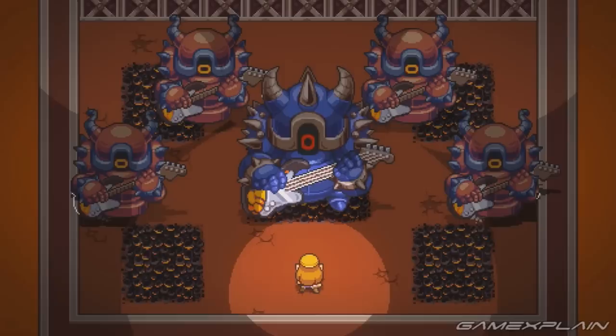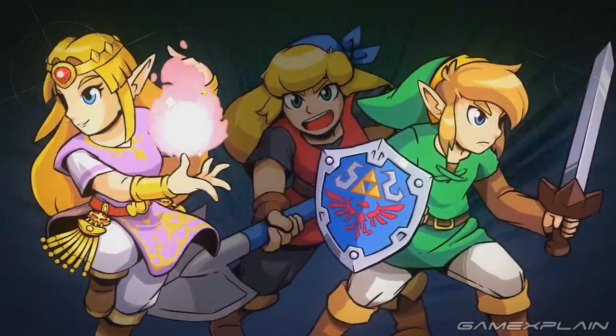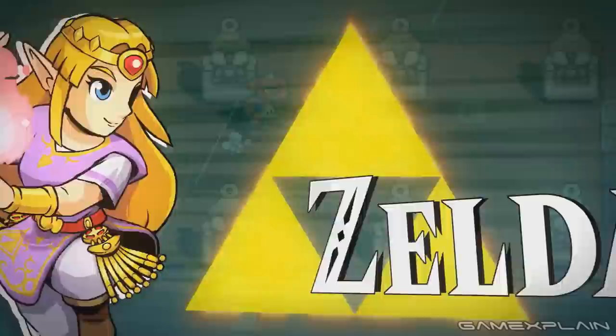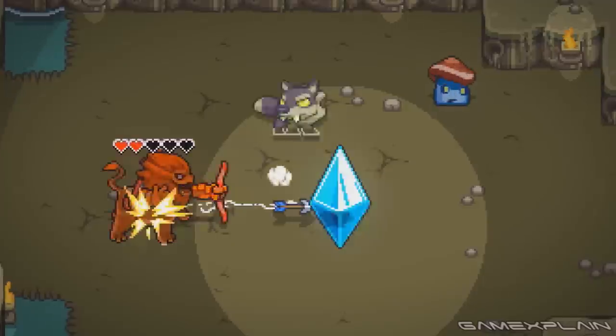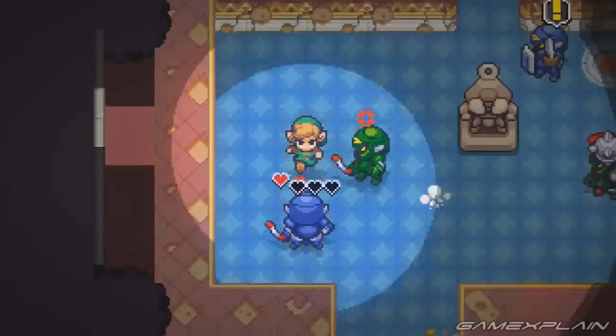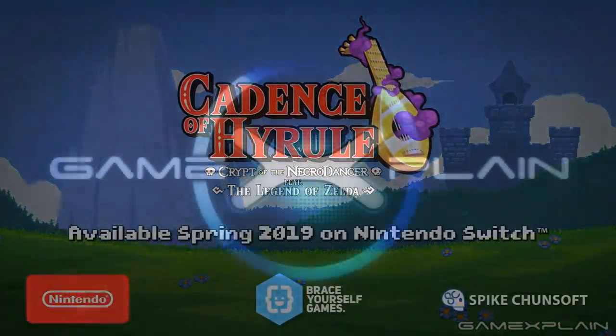The final thing we see is a boss battle against a new take on the Armos Knights. This time one is larger than the others and colored blue, but more importantly they're all wielding guitars rather than swords and shields. So yeah, the rhythm has really taken over Hyrule. But that's every Zelda element we could find in the Cadence of Hyrule trailer. Of course, there are rupees and hearts dropped by enemies as well, but this does seem like a full mashup of Zelda and Crypt of the Necrodancer. We're really excited to try it for ourselves. Let us know in the comments and be sure to subscribe to GameXplain for more on Zelda, Indies, and other things gaming.